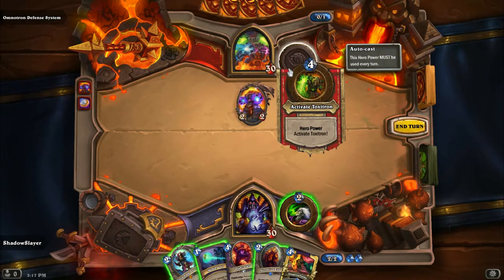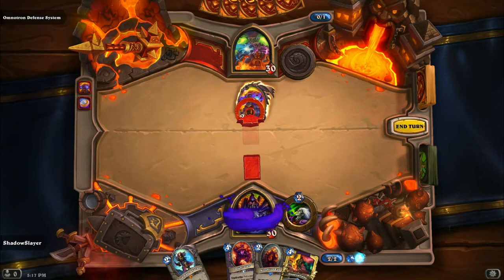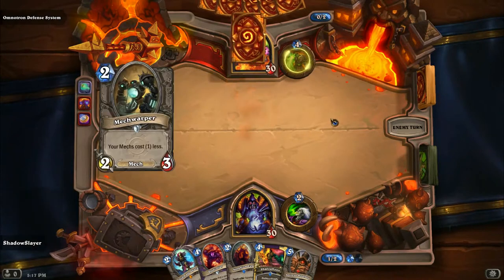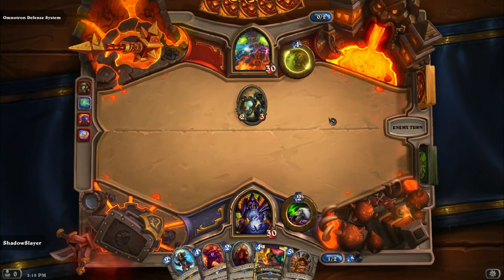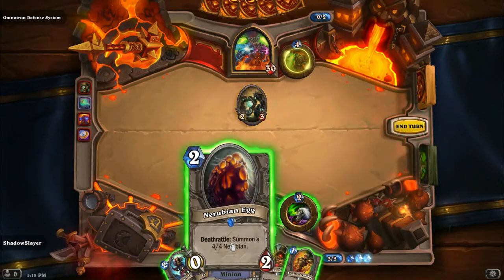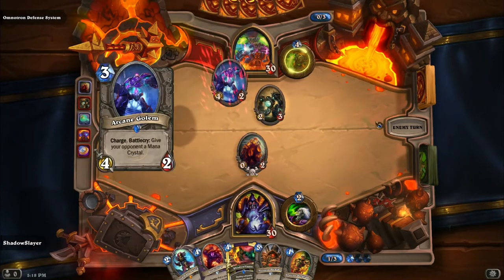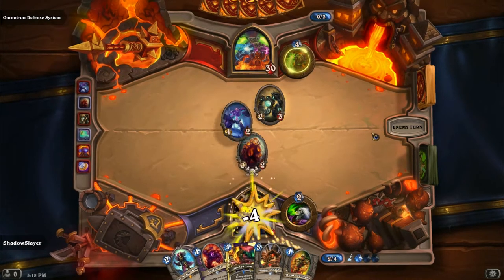What's his new hero power? Toxitron. I know I could get a four mana. That might come in handy. Mortals online. You've given me a better target to kill something with.